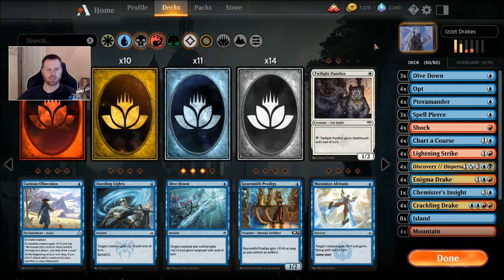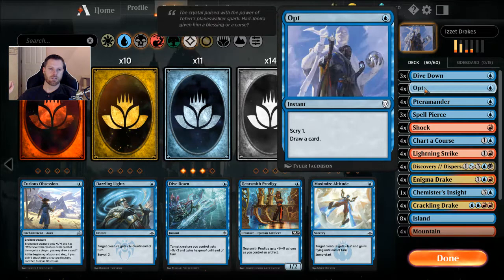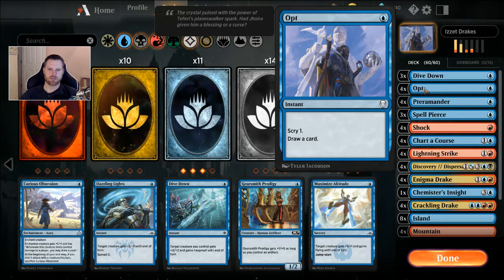Let's take a quick look at the deck tech. It's Izzet — red and blue. We've got three Dive Downs. This is how we're going to protect our creatures in the event of any kind of removal. It's a one-blue instant: target creature gets hexproof and +0/+3. So you can use it to block a big creature and kill it, or if they try to kill one of your creatures with Chupacabras, Vraska's Contempt, Murders, Mortify — there's a whole lot of removal right now — it's nice to keep a creature alive. With a deck like this you only need to keep your creatures alive for pretty much one turn, and a lot of times that'll win you the game.